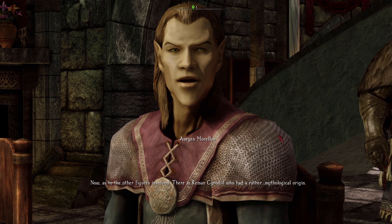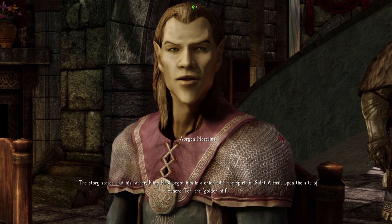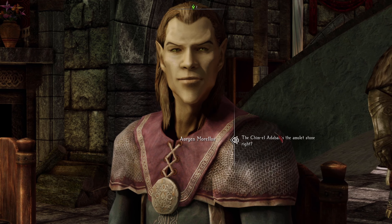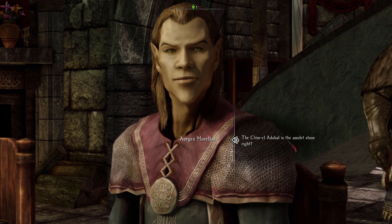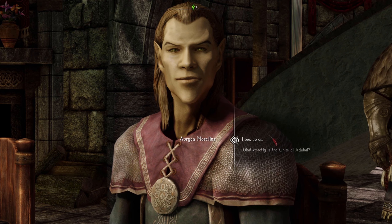As to the other figures involved, there is Reman Cyrodiil who had a rather mythological origin. The story states that his father, King Hrol, begot him in a union with the spirit of Saint Alessia upon the site of Sancre Tor, the golden hill. The spirit was the land itself and Hrol placed the Chim-el Adabal into the dirt where his son was planted, and then he died. Reman was then born from the soil and bore the gem upon his forehead. What the hell is that kind of lore? Okay, is the amulet — is the amulet stone, right? Yes, that's right. Oh, of course, I knew that. Sure, go on.